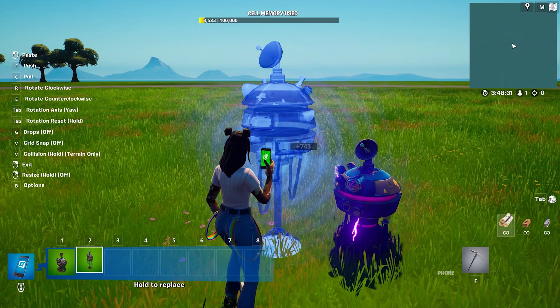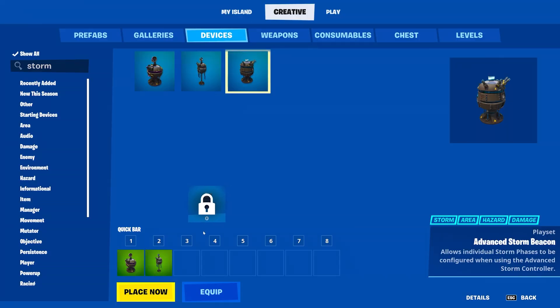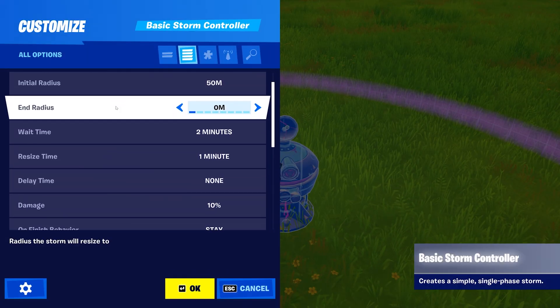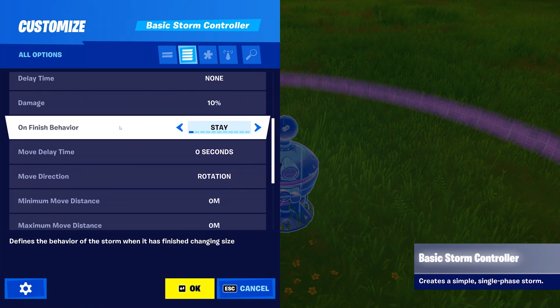The main difference being you can generate multiple storm phases with the advanced controller. The third device is an advanced storm beacon, which is used in conjunction with the advanced storm controller to customize each phase of the storm. With these devices, you will be able to control all aspects of your storms, which, in turn, will control how players move during gameplay.